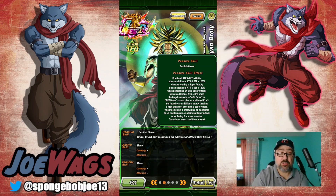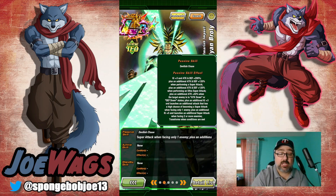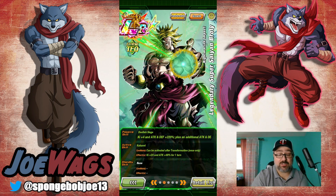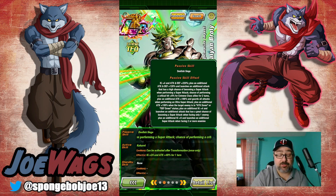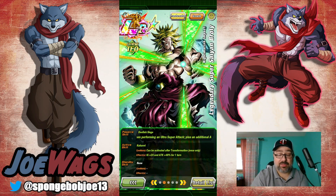He greatly raises defense for one turn and does mega colossal damage to the enemy and lowers defense. In the regular passive he gets Ki +3, attack and defense +200, and another attack and defense +120 while performing a super attack. He also gets attack and defense +120 when performing an ultra super - so two different multiplicative 120s. Plus attack +50 when the target is attack-down or defense-down, a Ki +3 additional attack with high chance of becoming a super, and an additional super attack when facing two or more enemies. He transforms automatically from turn four, which is great.